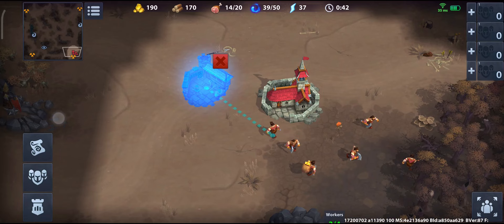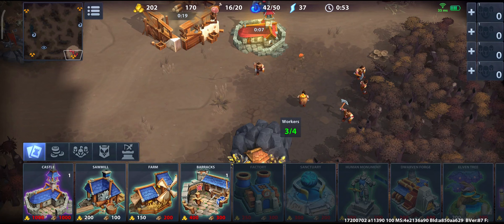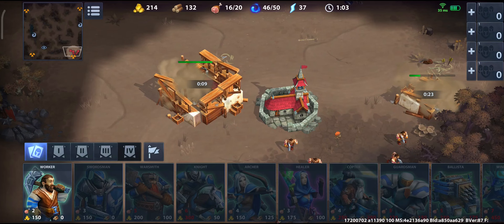You want to stop at 16 food and then wait until you have enough resources to add the farm. This is the basic build order: eight workers, 16 wood, barracks, and the farm. Try to remember it for light as well as for the dark because this is the most basic thing you need to do in War Legends.